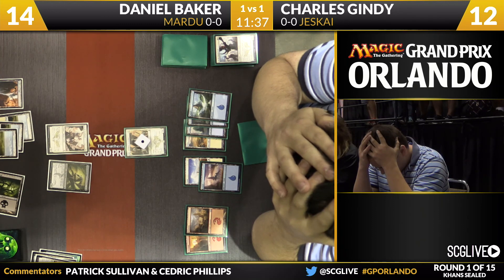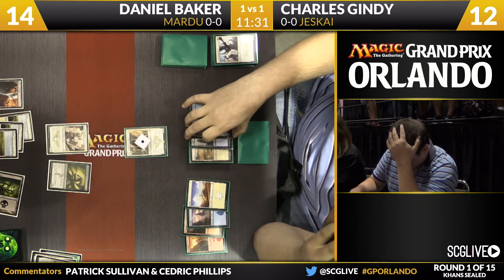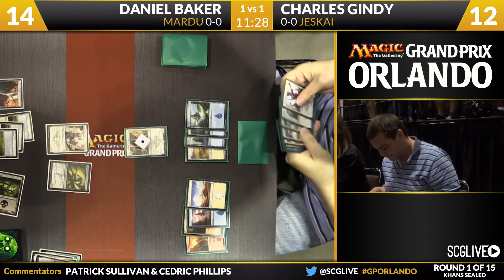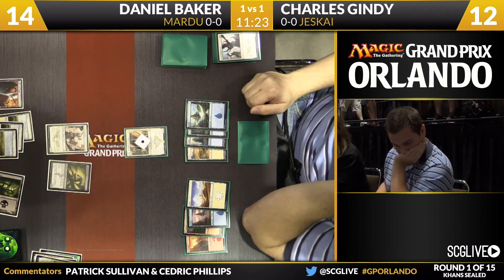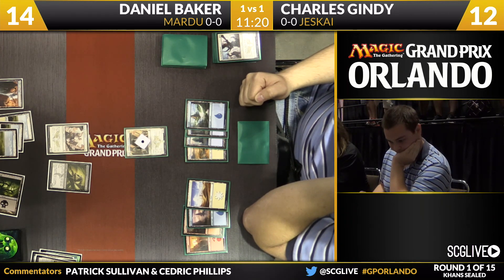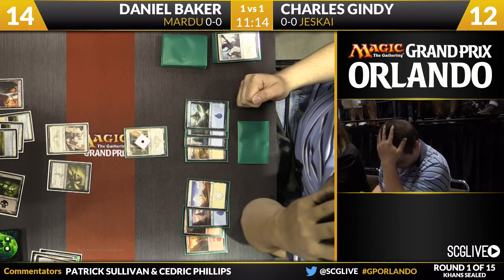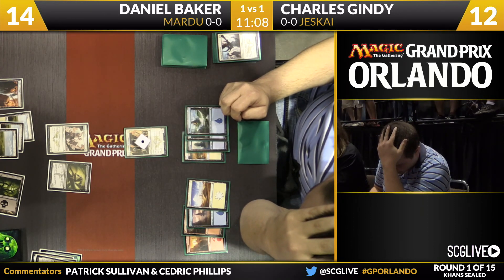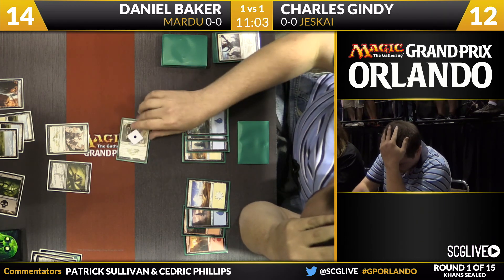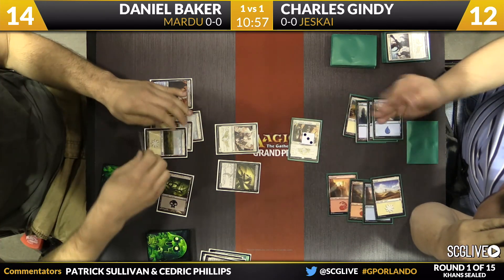Gindy may want to just activate the High Sentinels two more times and then start racing, or if Daniel deploys powerful creatures next turn maybe Gindy sits back. He may sit back one turn to gain information — but sitting back is one more draw step for the opponent to maybe find a second black mana or a Murderous Cut. Gindy says, 'I'm not going to play around Kill Shot.' He moves in with a double activation on the High Sentinels.